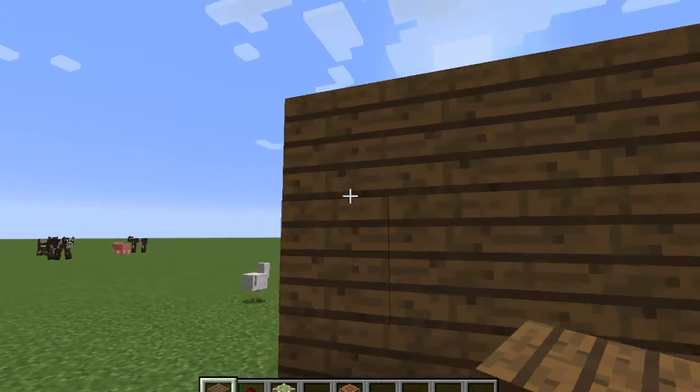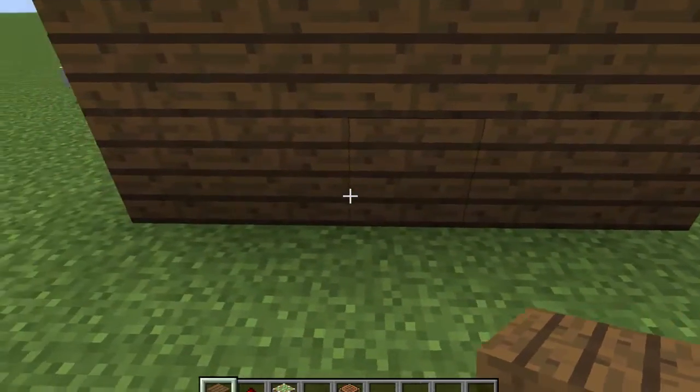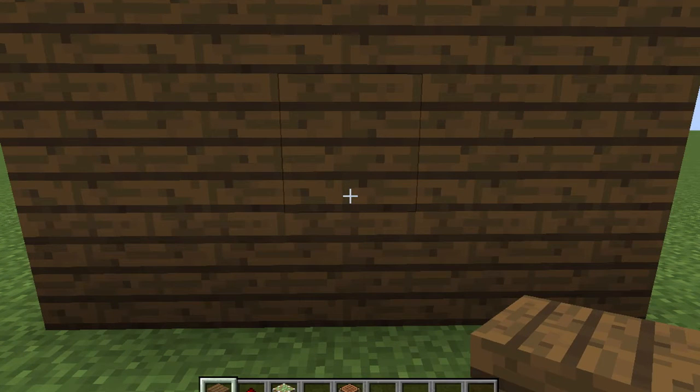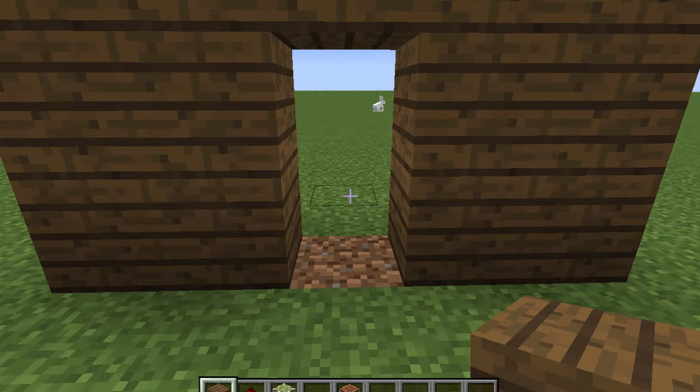First thing you need is a wall in your house. So I have my wall here — I just did one 3 high by 5 wide. You just want a wall. So you're going to go ahead and get rid of 2 blocks in the wall. That's important — make sure it's 2 blocks, otherwise this is not going to work right.